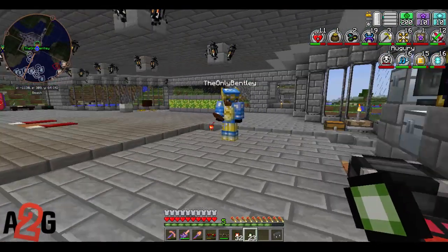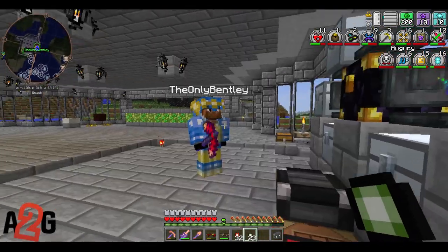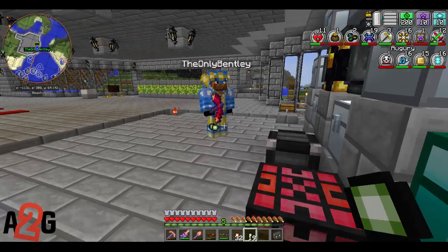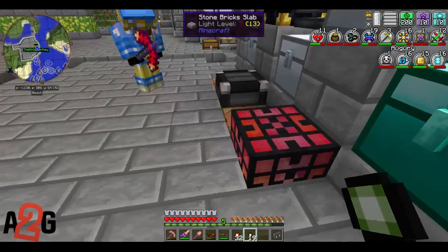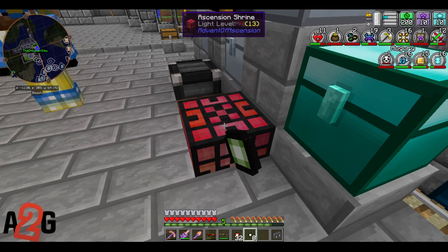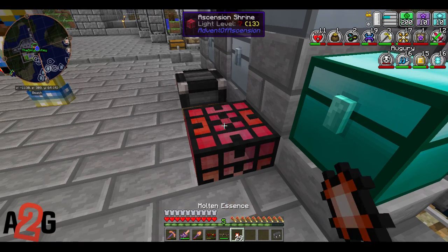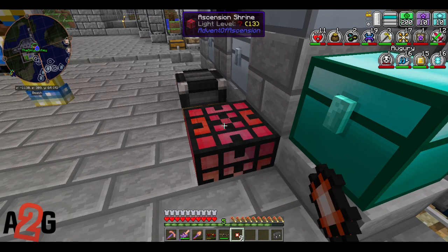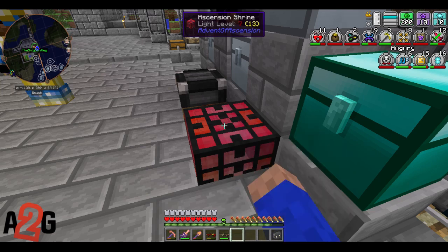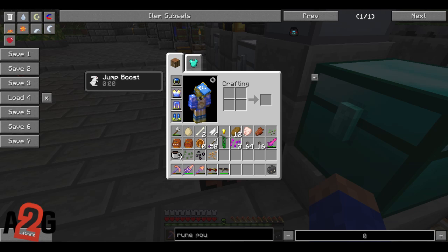Use that Essence that you mine — you right-click on it. It's in your inventory now. Just right-click it. Cool, and it raises your augery level. What does that one do? It raises, if I remember right, your power and your soul — creation and soul? I'll have to look.